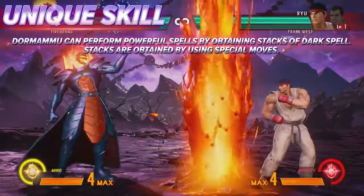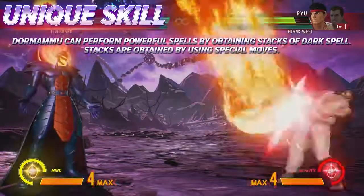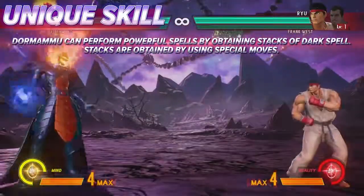Dormammu can stack his destruction and creation dark spells in stacks of three. Different combinations have different effects.